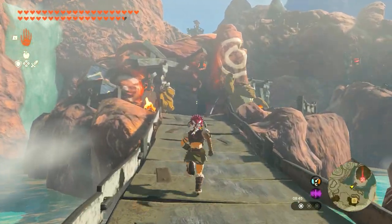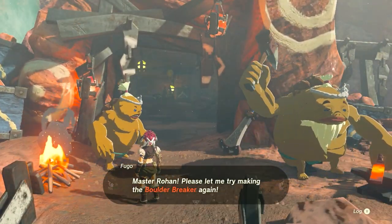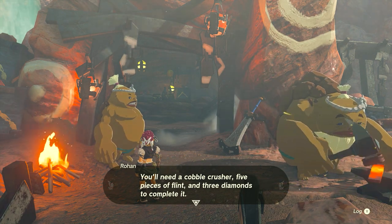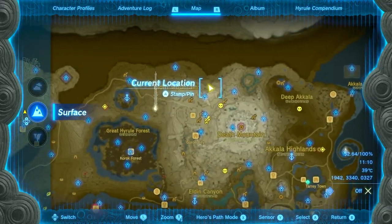Running up here, you'll speak to the guy on the left and the right, and they'll basically give you the quest to craft yourself your very own Boulder Breaker. You're going to need a Cobble Crusher weapon, five pieces of flint, and three diamonds to complete it.